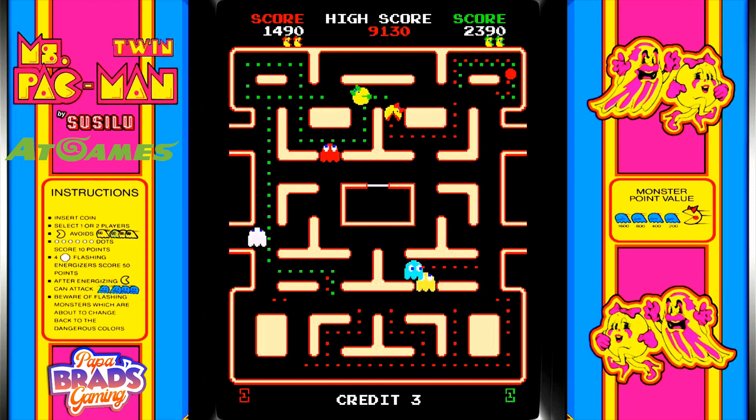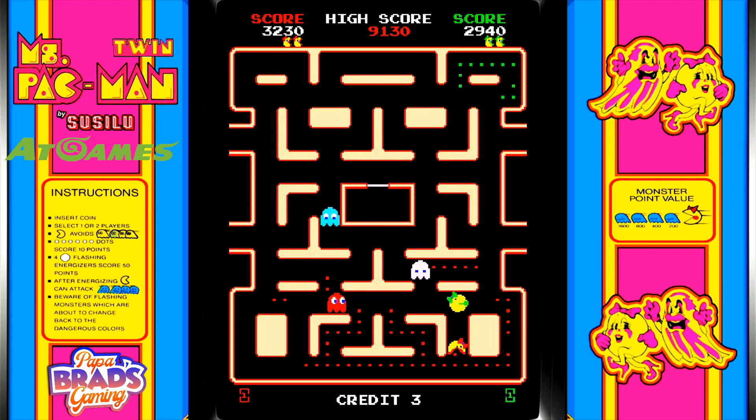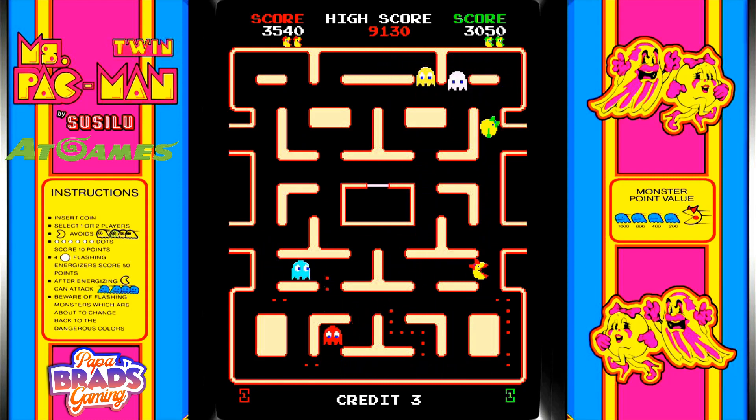Rules are pretty simple. Your Ms. Pac-Man either has a red or a green bow. You can only eat the dots that are your color. The Energizers can be eaten by either Ms. Pac-Man. They don't respawn. You get four Energizers, just like you normally would with Ms. Pac-Man.